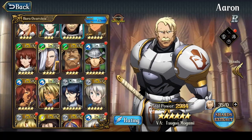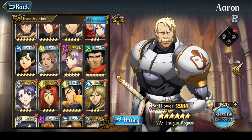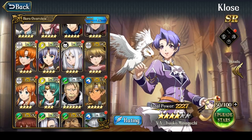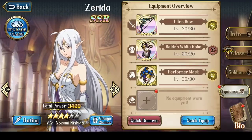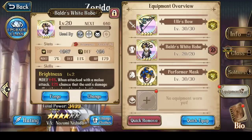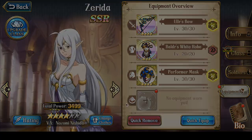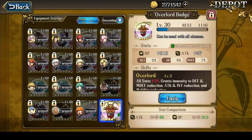That is everything about Zerida and her equipment. To sum it up: best equipment is Extreme Magic Bow, Last Rites for armor, King's Crown or Najord's Fettered Crown for helmet, and Overlord's Badge for accessory.